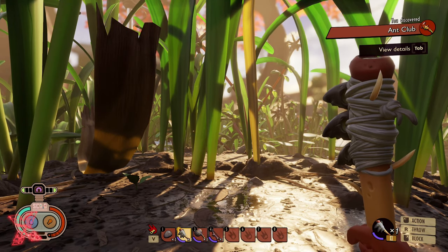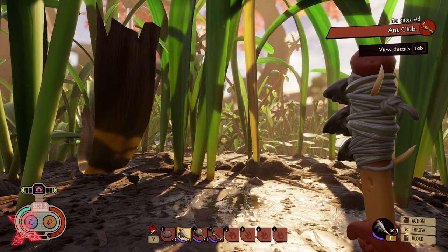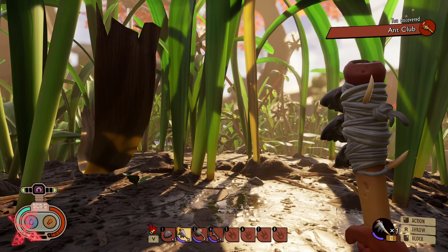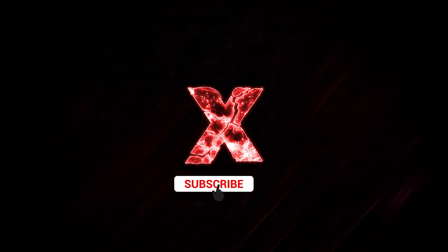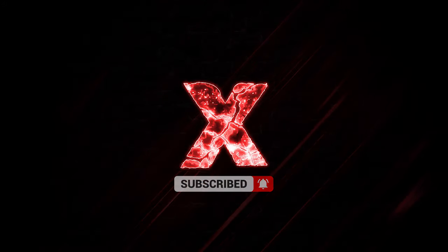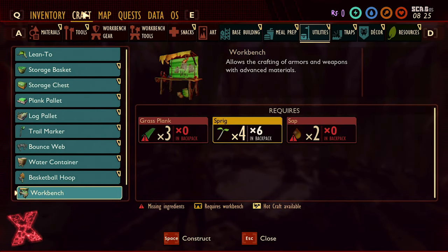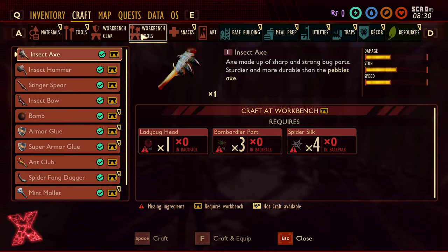Welcome to the video. In this one I'm going to show you how to make an insect axe, which is the tier 2 or level 2 axe, so that you can chop down better weeds and things like this. You need the tier 2 axe — it's an insect axe. If you find this video useful, make sure to smash the thumbs up button and don't forget to subscribe if you want to see more Grounded content.